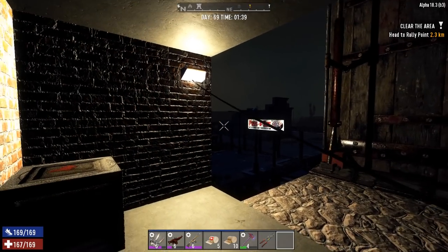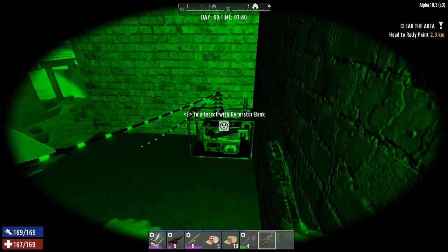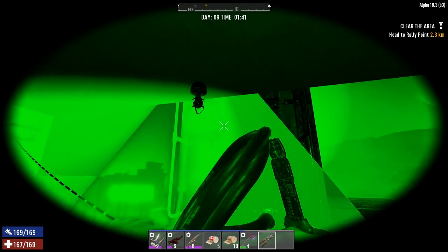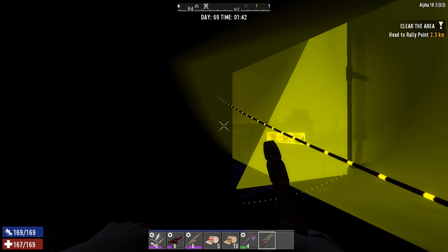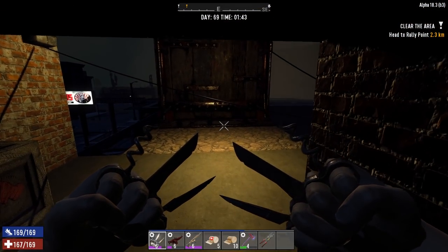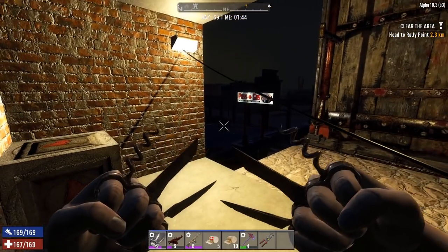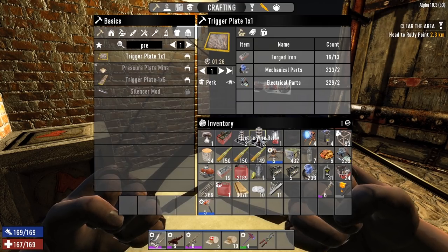Let's see how this other one works — hook it up, press E to turn it off, and let's see. Yeah, they're alright. I think they work well together — that's why I think they're cool. Now anytime we start putting up lights, we're going to use electric timer relays.